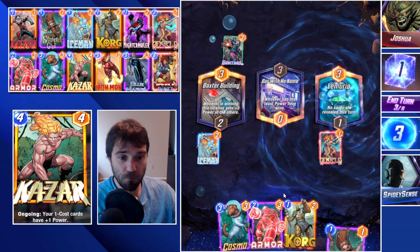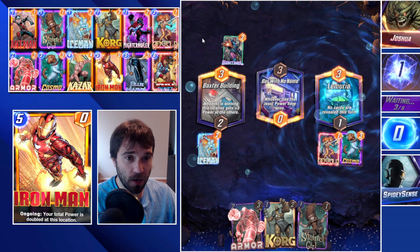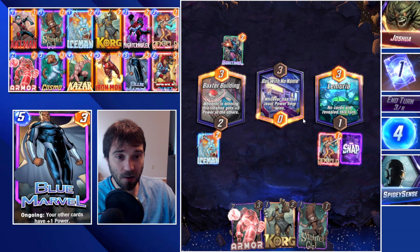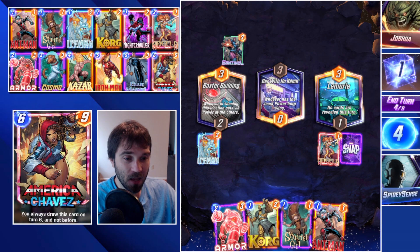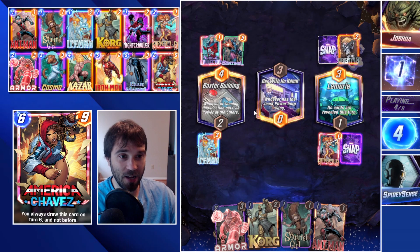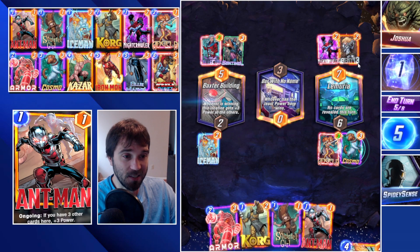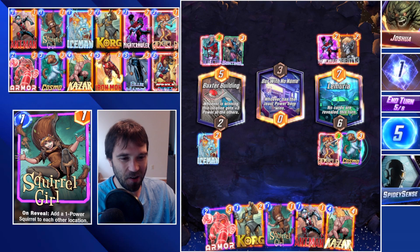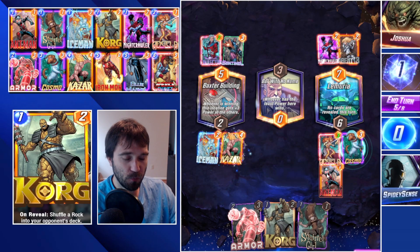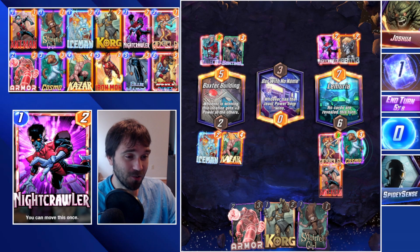We lean into Angela in the far right and play Cosmo as a way to stop any Enchantress plays. They play a Sentinel in Baxter Building. What we're really digging for is our Iron Man — that will drastically elevate power in this lane, letting us afford to lose the other two. I'm going to skip turn four even though we have resources. They drop a Collector, Agent 13, and Nightcrawler — this looks like a standard Devil Dino deck, which is very scary.